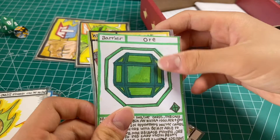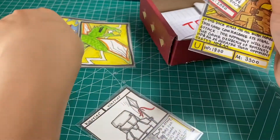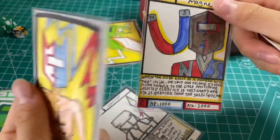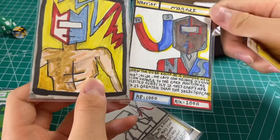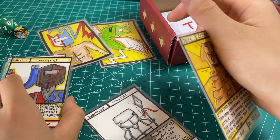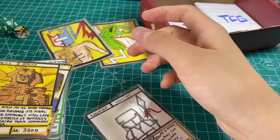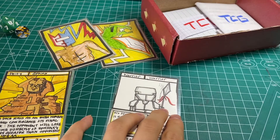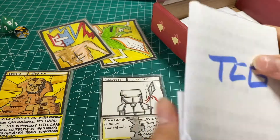We have this warrior — it's actually a copy — and here we go, the magnet card. Here is the before and after — you can see the promo version actually looks better than the original. Let's put it out here. The last one is the card I like most — the Godzilla card. I really like how it turned out.